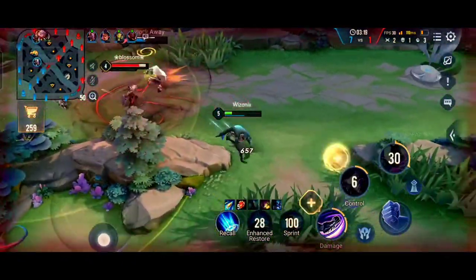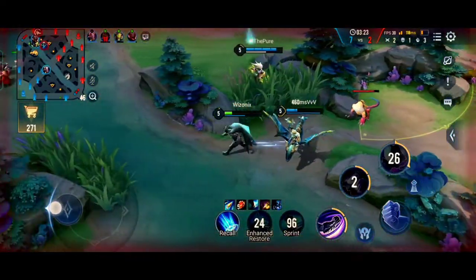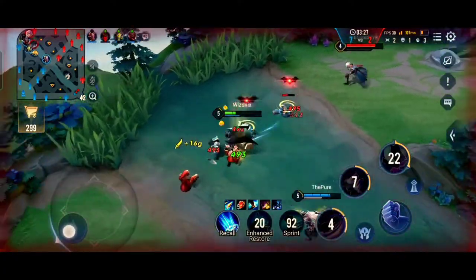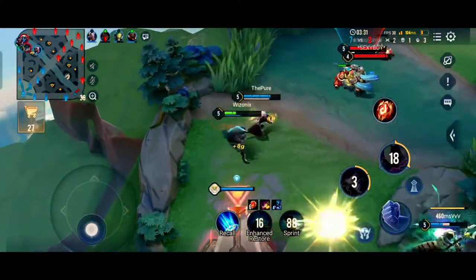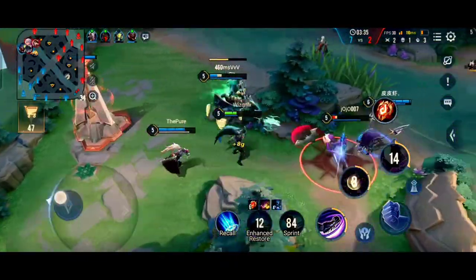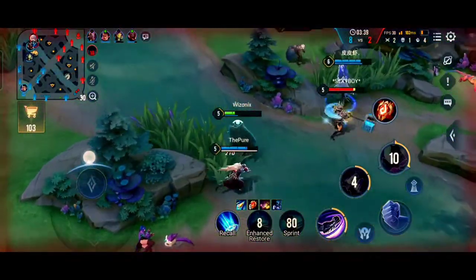We almost got a kill on Violet but she managed to flicker, and now we're low. The enemy team seems to be gathering for a fight. What I can do as Batman is stay in these bushes and do some sneaky attacks. Natalia overextended trying to get a kill on Preita and got killed by Zephys.